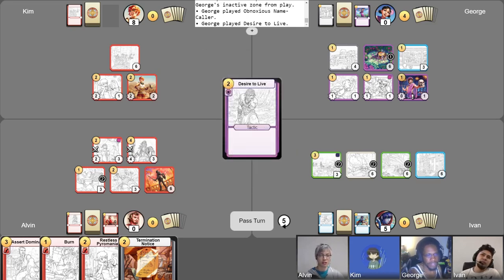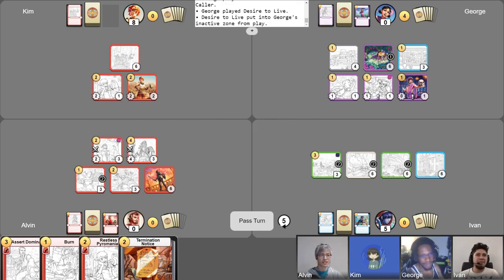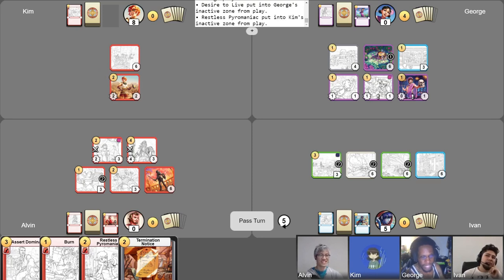There's a specific Linkin Park song playing in my head right now. Obnoxious Name Caller gets Inspiration — I get to Inspire with a minus one to one on things. The Greedy Merchant is challenged by the Fight Starter but does not die. I'll lose one health; you will also lose one health, but he will stick around. Thank you very much, George — that was very good of you to do for the table.